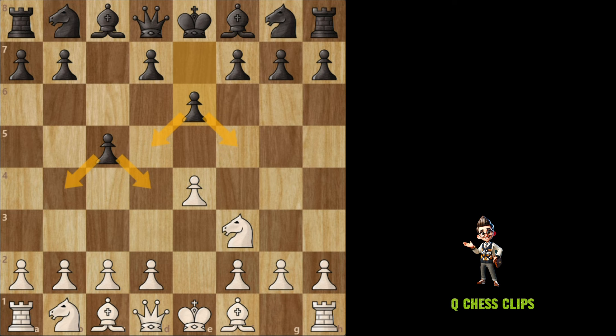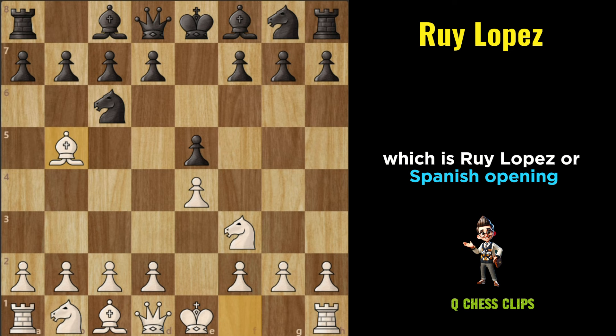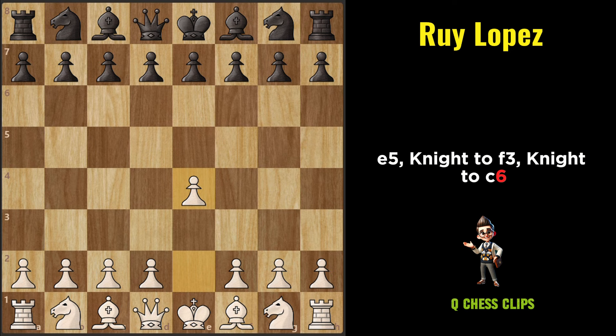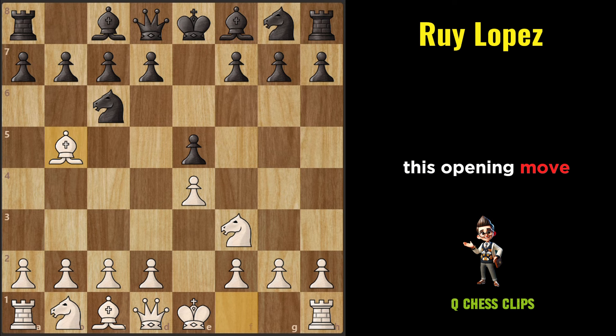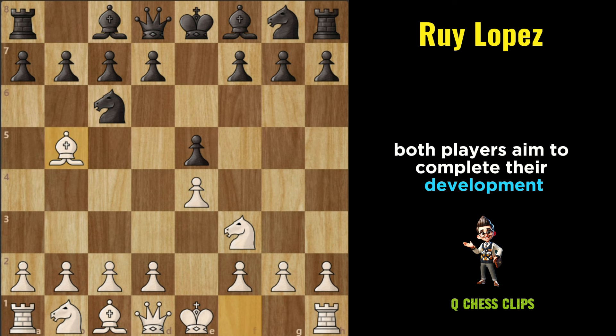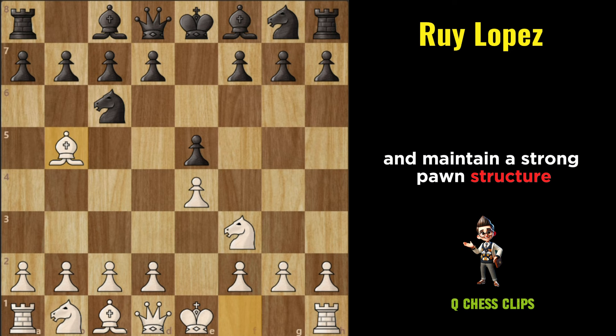Our next chess opening is the Ruy Lopez, or Spanish Opening. The Spanish Opening, also known as the Ruy Lopez, is one of the oldest and most respected openings in chess. It begins with the moves E4, E5, Knight to F3, Knight to C6, Bishop to B5. This opening move, Bishop to B5, is the hallmark of the Ruy Lopez. It adheres to classical opening principles by developing pieces efficiently and controlling the center, with both players aiming to complete their development, secure their king's safety, and maintain a strong pawn structure while preparing for active middle game play.